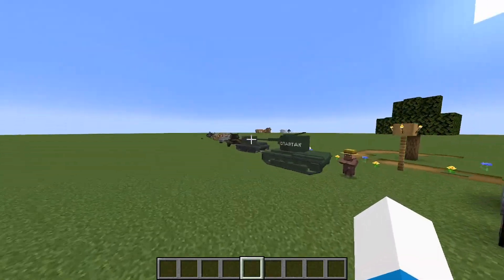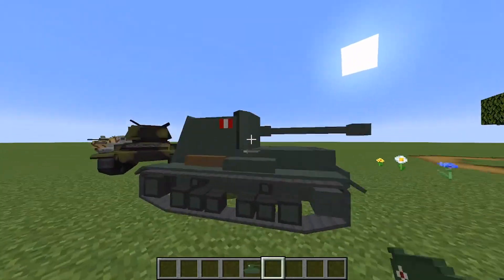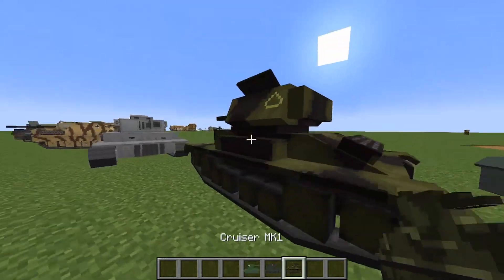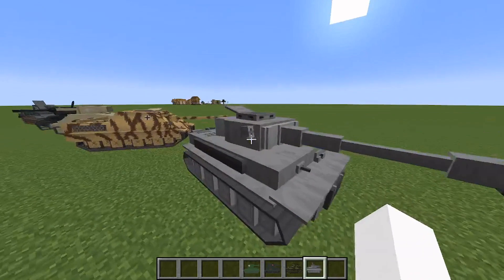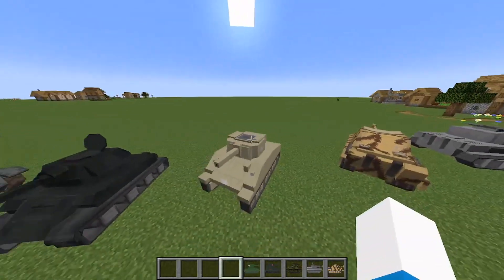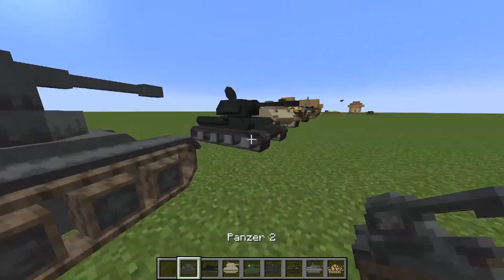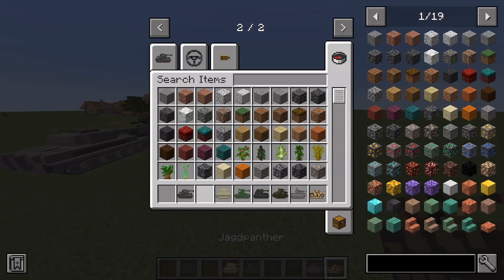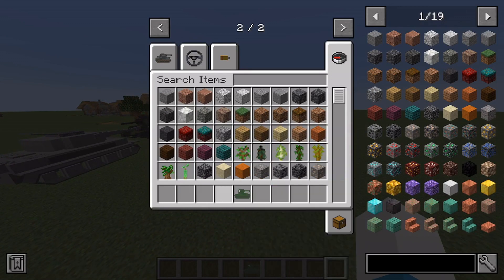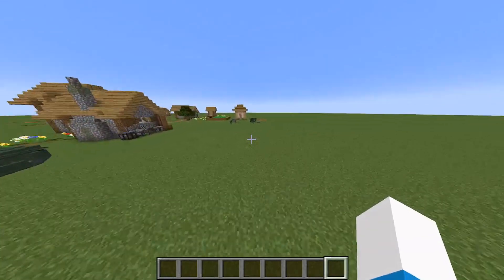The Trajits Take mod adds a bunch of tanks: you've got the KV-2, the Archer, the Cruiser, the Tiger, the Jagdpanther, the Abrams, the T-34, and the Panzer. It also adds artillery pieces used for destroying tanks.